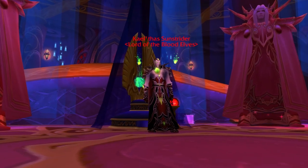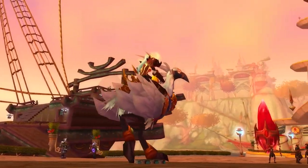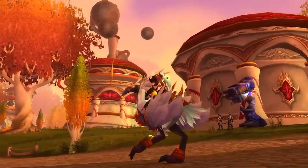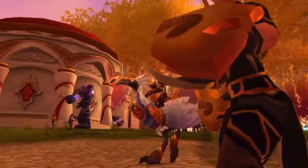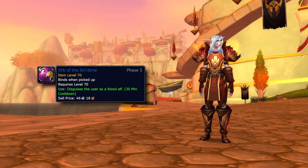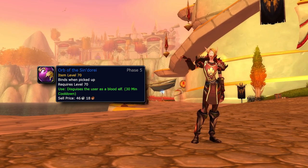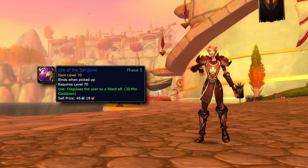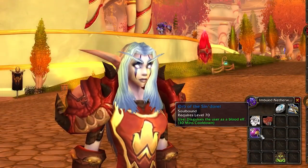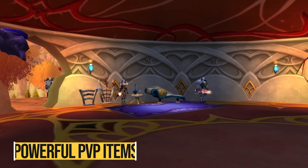The other reason to run Magister's Terrace is the mount — the Swift White Hawkstrider. It has a 4% drop chance according to Wowhead, it looks gorgeous, and it's the only way Alliance can get a hawkstrider for a while, making it a very unique mount. Finally, there's also the Orb of the Sindorei, a toy that transforms you into a blood elf for 5 minutes on a 30-minute cooldown. Unlike old vanilla toys that required an equipped trinket slot, this is an actual item you click in your bags, which is a big plus.